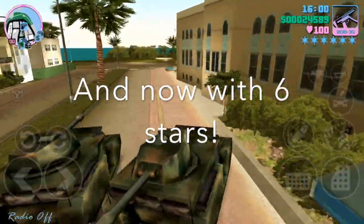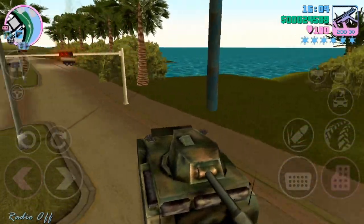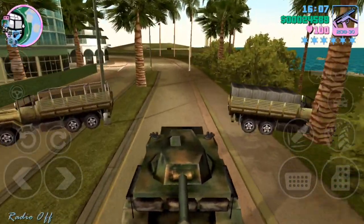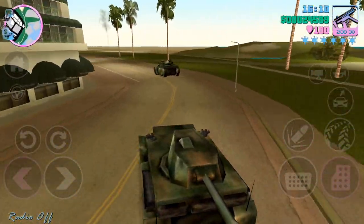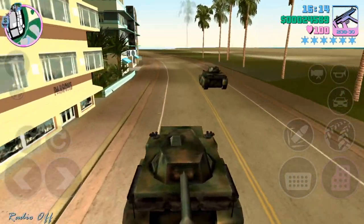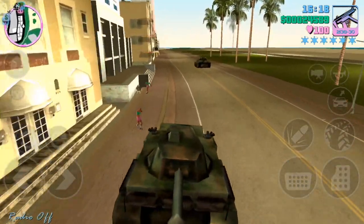Now then, as you know, I love doing things with six stars. So I thought I'd give this glitch a go with six stars and just see what happens. Because previously you could see a few people milling around in the background, but I wonder — if you have six stars, do you have the army trying to bust in on this glitch? Let's have a look.